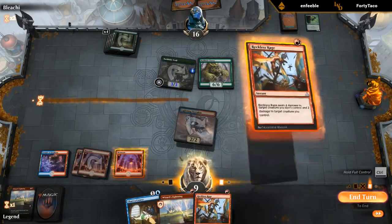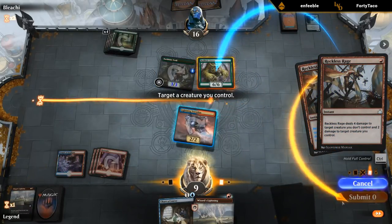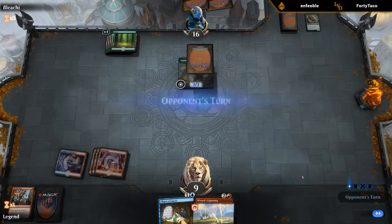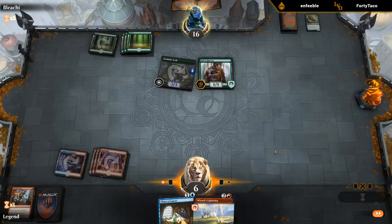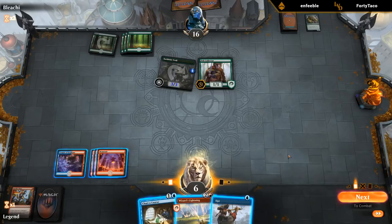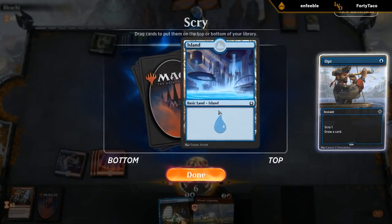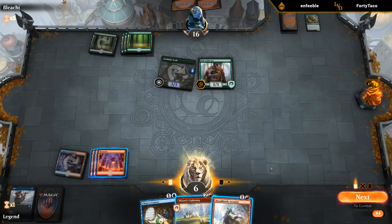Let me go full control here so I can make sure to respond to my own Reckless Rage. Troll and Pelt Collector — so now what? Opt digs as deep as Charter Course, and with Charter Course if we find a hasty creature, we could draw an additional card. So I guess I will Opt. Island doesn't really help. Arcanist — I guess we'll play that, and then I can block Pelt Collector and potentially Wizard's Lightning the Troll as well.